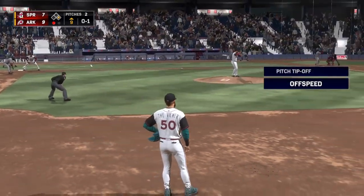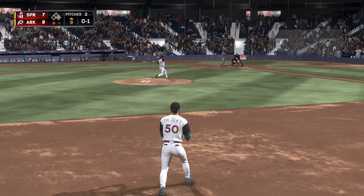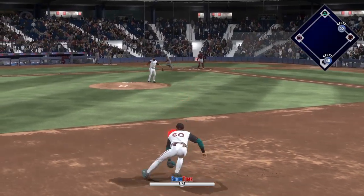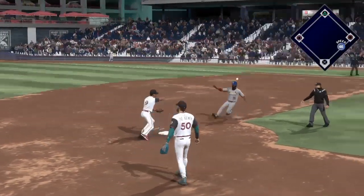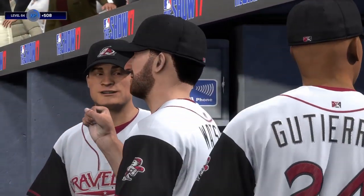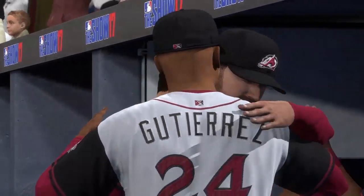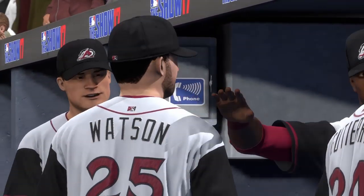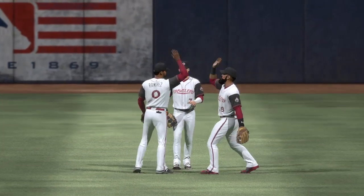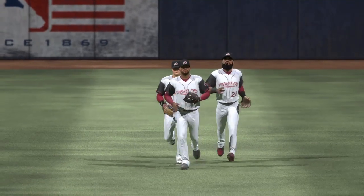Steve Fitch represents the potential tying run if he can launch one or find a way around the bases. He rolls a double-play ball to end it — the ball game is over. Three pitches, gets the out and heads to the clubhouse to celebrate. Nine to seven, nine to seven — that's crazy.